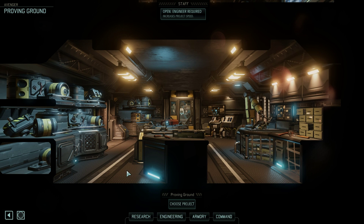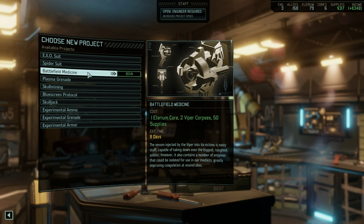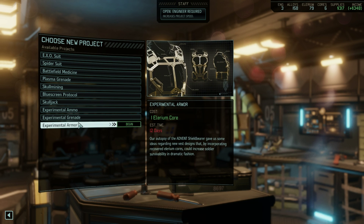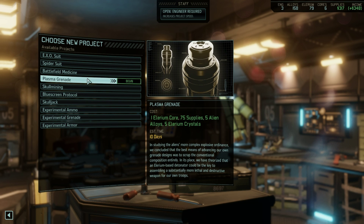Hey everybody, welcome back to XCOM 2 with Reinstein. In this episode I've got a number of cool new things to show you, but before we go any further, I'm going to look at this in here. We can unlock some more stuff in the Proving Ground, so I'm kind of thinking maybe we could go for some experimental ammo or a plasma grenade could be good.